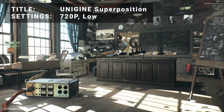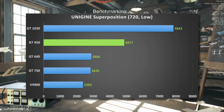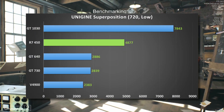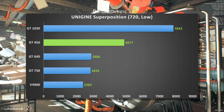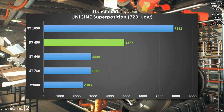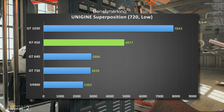Next up, it's Unigine Superposition running at the 720p low preset. Looking at the results, the GT1030 dominates this test. The R7450 takes a distant second, yet remains significantly ahead of the GT640. The GT730 regains its fourth place position, pushing past the FirePro V4900.